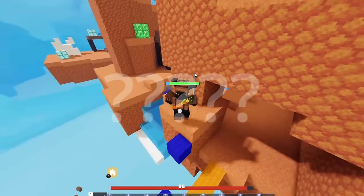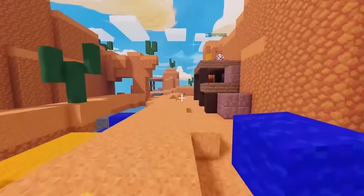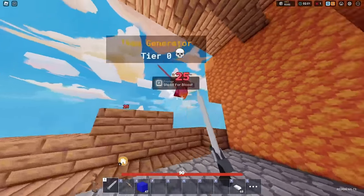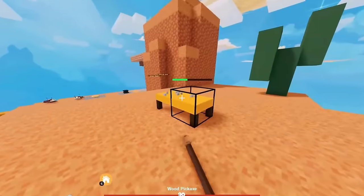Stop! He's got all the emeralds as well now. That's a problem because he could get a Telepearl. Come here, bro — 36 damage. Come here! What a clutch. Oh, we're insane. We're absolutely insane.